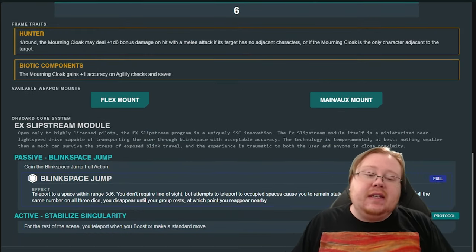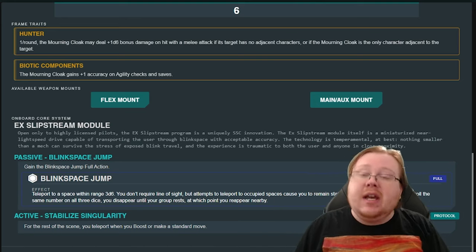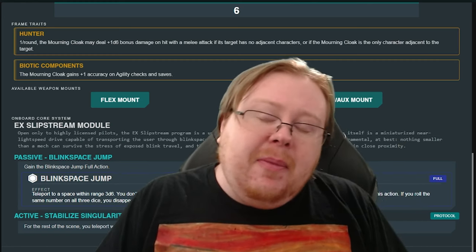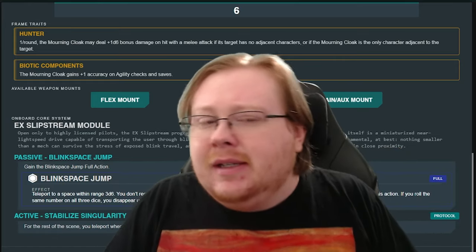Now we can talk about the Slipstream Module, the core power for this mech. It gives you an insane passive ability: Blink Space Jump. Blink Space Jump is a teleport that lets you go 3D6 in any direction, but if you would teleport into an occupied space, it ends immediately and you lose the full action used to do this. If you roll the same number three times, you disappear until the group rests, at which point you reappear. Right off the gate, we have a very fun teleportation mod — and if you roll the same number on 3D6, which is a very small percentage but does happen, it can be quite dramatic.